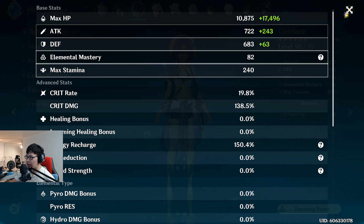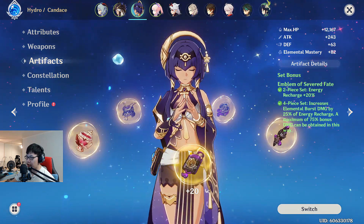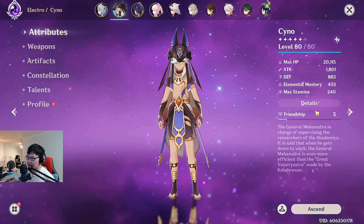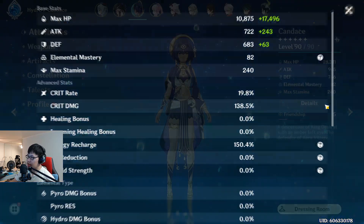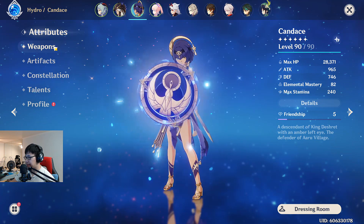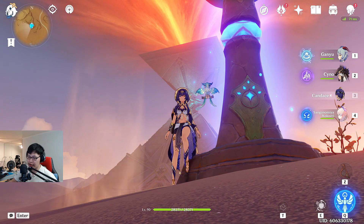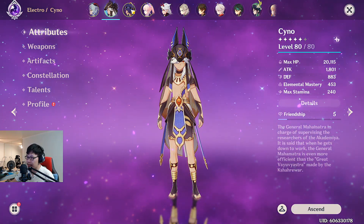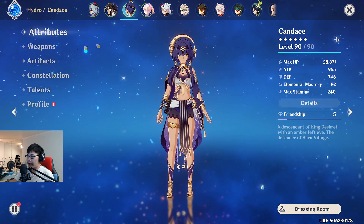I don't even know why her crit damage is so high on the stat screen — it's because I haven't given her her full artifact set yet. I've been working on Cyno's stat line first so I haven't been able to work on Candace's yet. Her stat line is lopsided right now, but she is at level 90. I'll be working on her artifact set next, since Cyno already has a workable set for now.